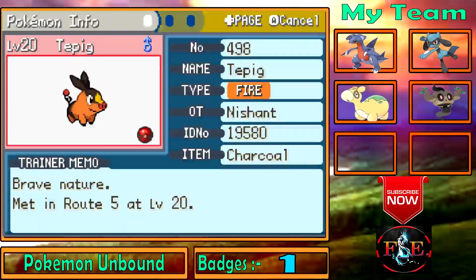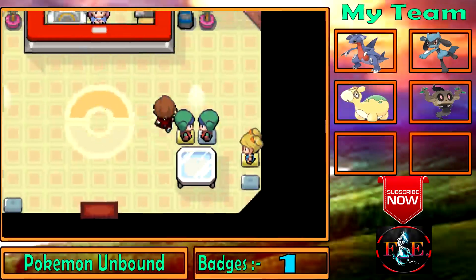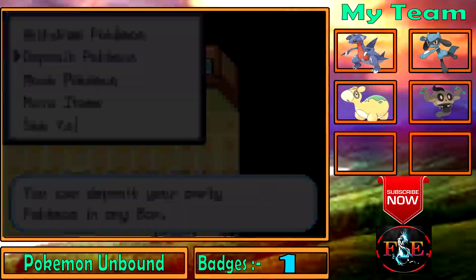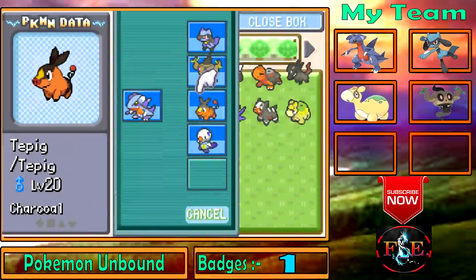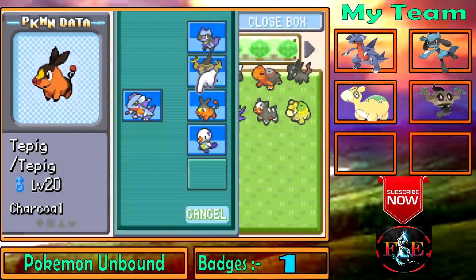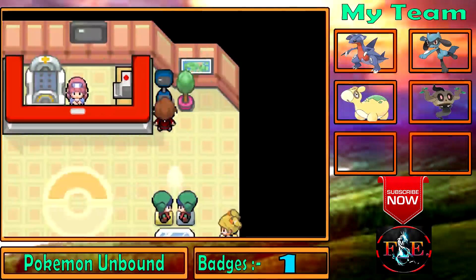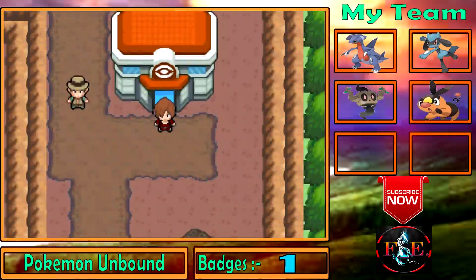Tepig is a Fire type — when it evolves it'll eventually become a Fire and Fighting type at its final stage. Oshawott is a Water type. I'm depositing Snivy and updating my team. I'm keeping Phantom for now. My team is: Dracile, Ghost Rider, Tepig, and Oshawott. Oshawott is a cool Pokemon that will evolve into Samurott.